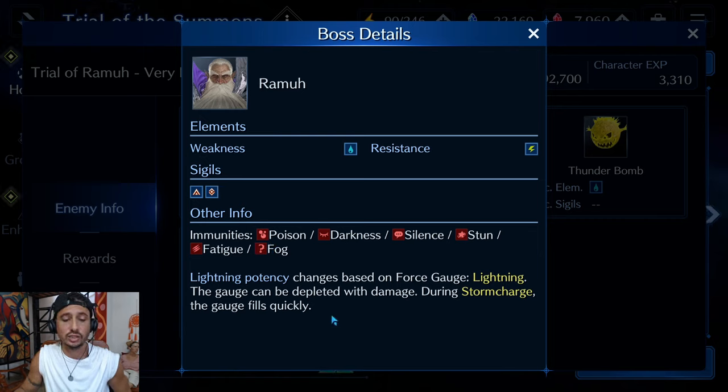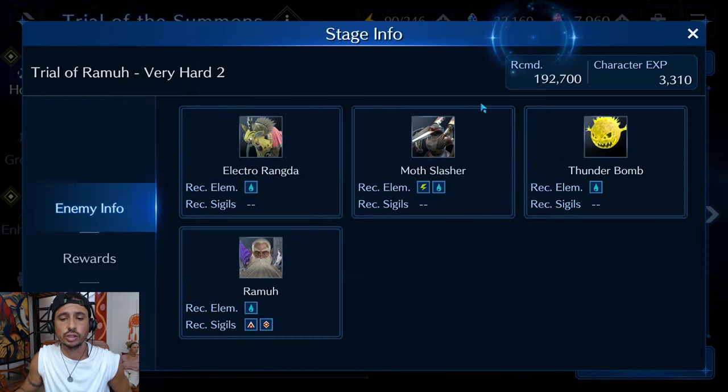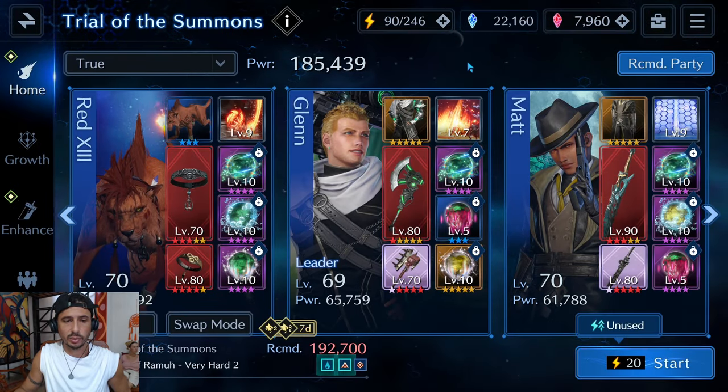During Storm Charge, the gauge fills quickly, so we'll focus on keeping it down. It's a similar mechanic to Shiva and Ifrit, so if you've been following my updated summon guide battles you should be comfortable with it. Alright, let's get into the build itself.